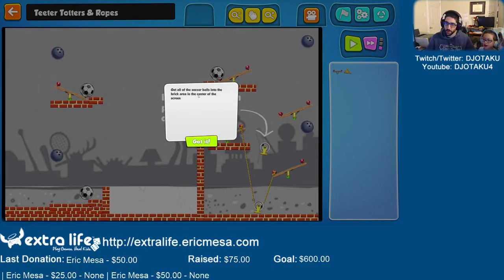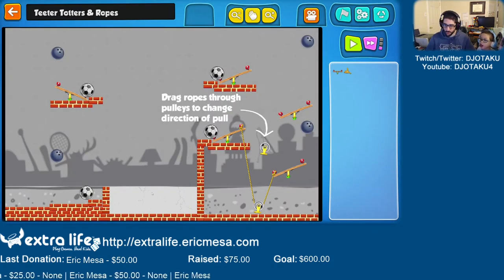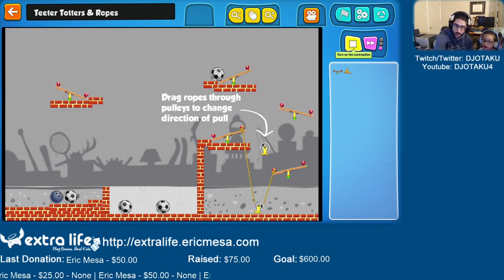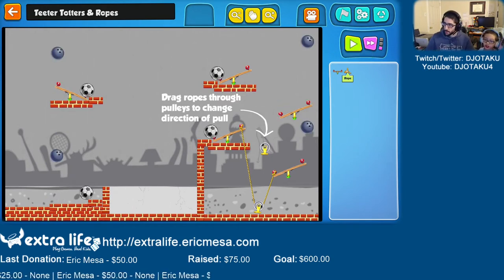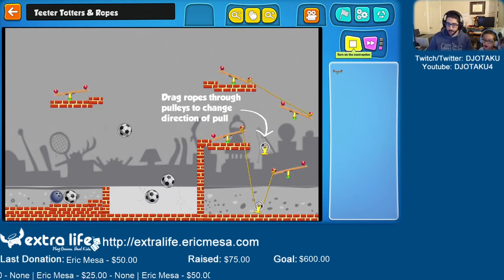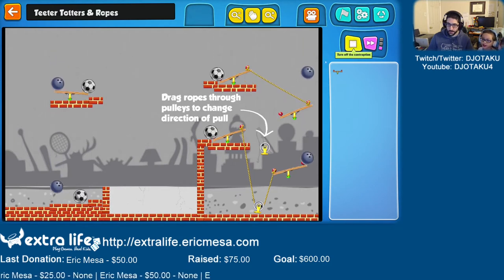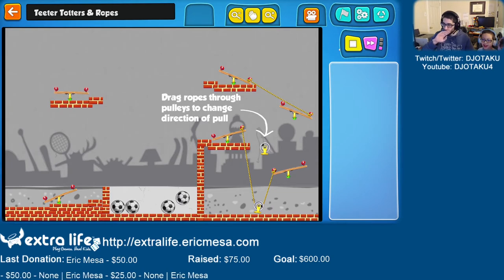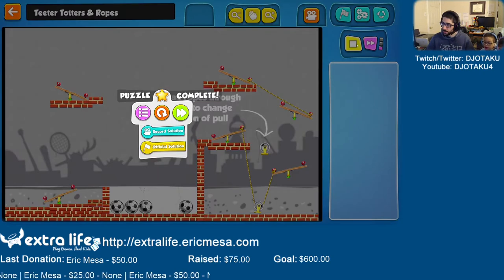Get all the soccer balls into the brick area in the center of the screen. So we want all the soccer balls in here. Put one to attach to them — a seesaw! We have seesaws. Let's see what happens when we hit play. This one pulls this, so these two get in by themselves. But this one doesn't go anywhere and that one doesn't go anywhere. I think we put a rope here and here because this bowling ball is going to hit it here. Let's see what happens now. You need another seesaw. So I should put one here? That's how you do it, Daddy. Good job. Did I help you? Yep.